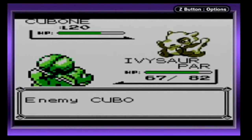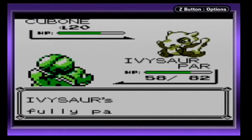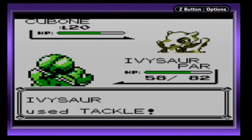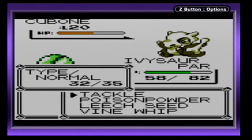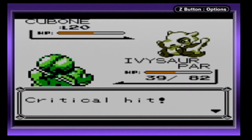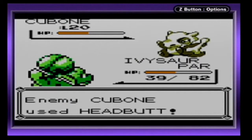It's just not doing very well, and Bone Club is a pretty powerful move against my Ivysaur. I could use Vine Whip, but I don't want to accidentally knock it out. Critical hit — good grief. I don't want to accidentally knock it out when I'm trying to catch it.